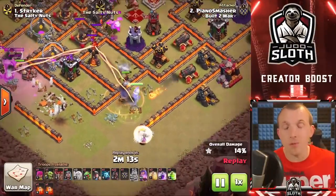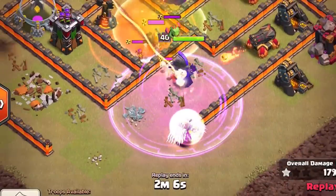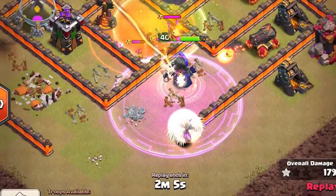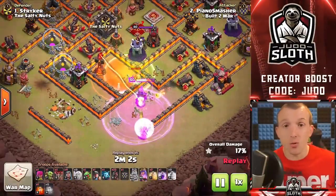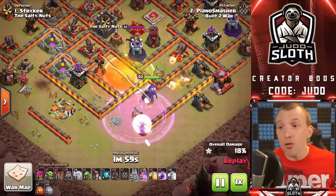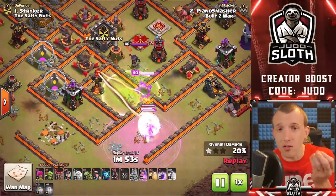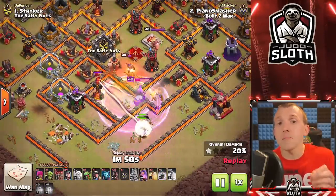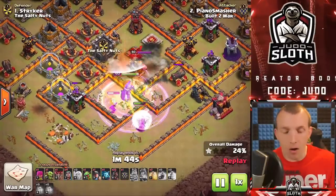At Town Hall 10 we are going in for the multi-Inferno. A Hog Rider lures the clan castle troops because you always want to take them down. Place the rage spell on top of the Queen to boost her damage, and make sure the healers are inside it so they heal the Queen incredibly quickly — placement of that spell is very important. Once the clan castle troops go down, we've created funneling either side for the Queen to charge into the base with a jump spell to take the multi-Inferno.